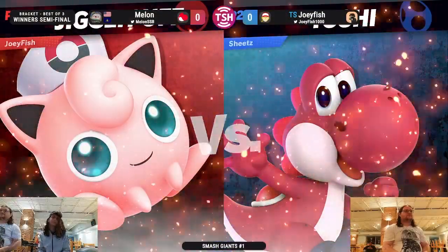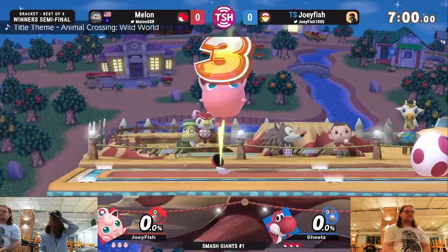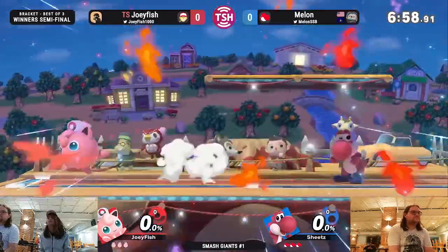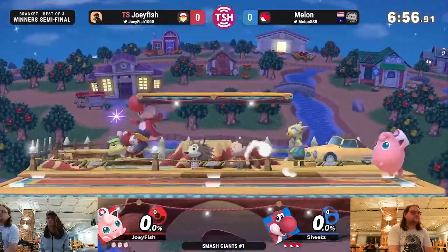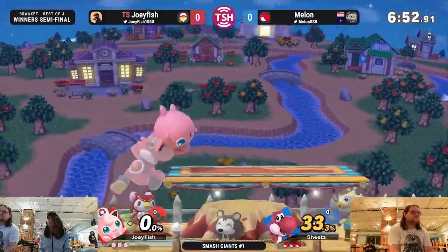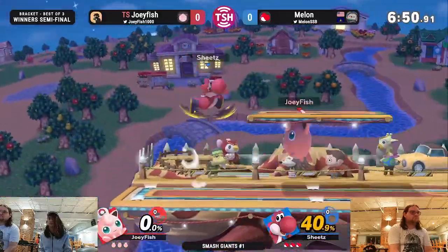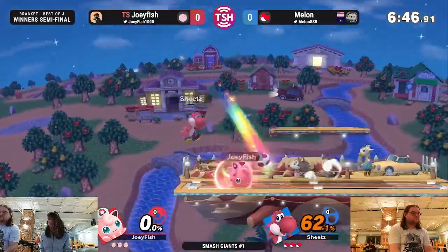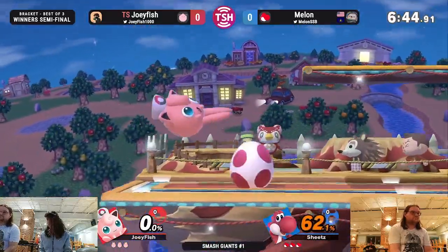All right, it looks like we're starting. So here we have Joeyfish and Melon. Joey has a very good strategy for this matchup. What he basically has come up with is what I like to dub the hit and run, where he will hit Melon once or twice and then run away. Because with the double jump armor and Yoshi's Nair hitbox, he can't really do much of any crazy Puff combos that you'll see.